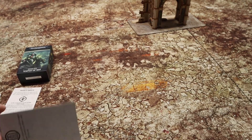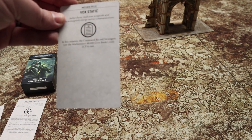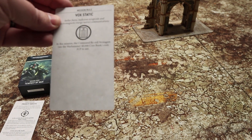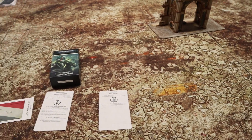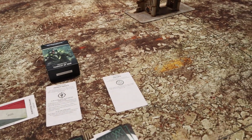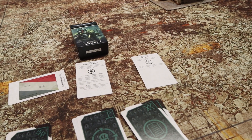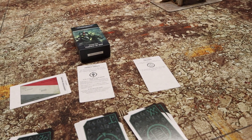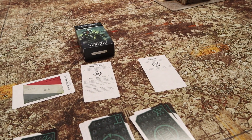Then we draw a mission rule: Vox Static. In this mission, the Command Re-roll stratagem costs two CP instead of one, making it harder to use your CP. So that's what we're going to be working with here during this game. We are now going to set up the board — putting down objectives and making it look good — and then we'll come back to you with the rest.